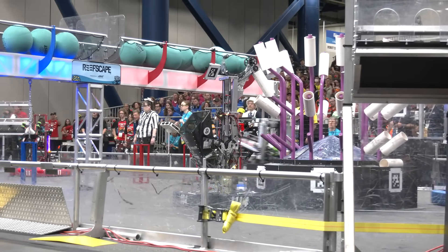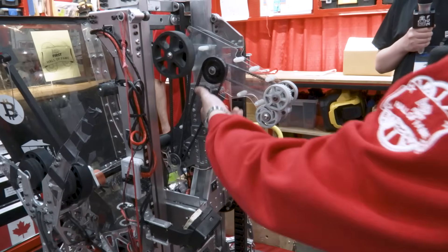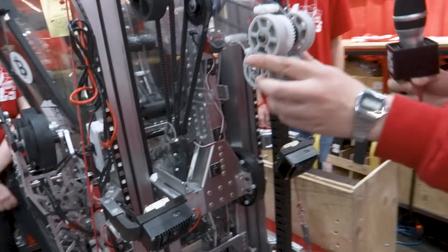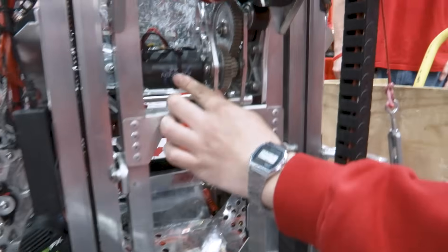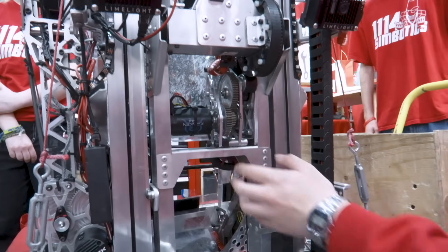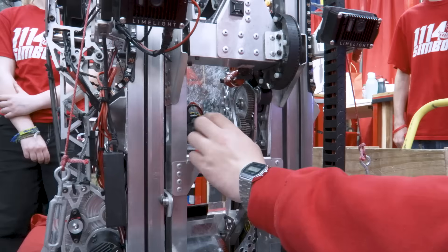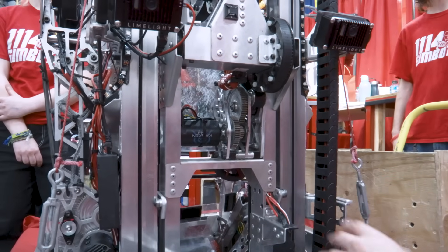The gearbox on the elevator here for the manipulator itself is powered off an X44. Originally it was an X60, but we found that was overkill for this. We wanted to save as much as we could for the climber when we were adding that on. So we changed it to an X44, and it's worked perfectly fine — there've been no issues with it.